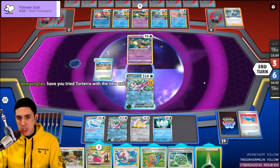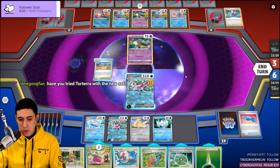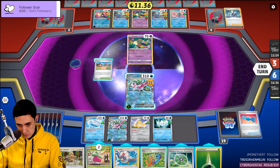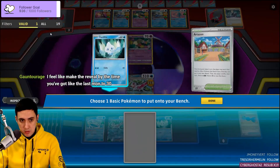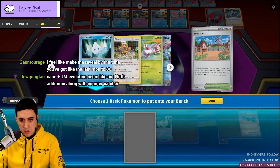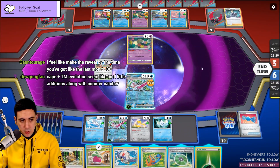This is the turn where I want to start figuring out if I want to reveal the Rufflet, because it's still a threat to my bench. I don't think that revealing the Rufflet is a good idea. Let's have a look at what's in the deck — waiting on some cards, we want to see Arven. Cape and Counter Catcher in Torterra — 209 HP is hectic.